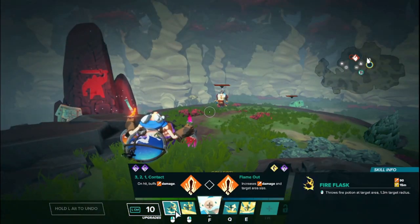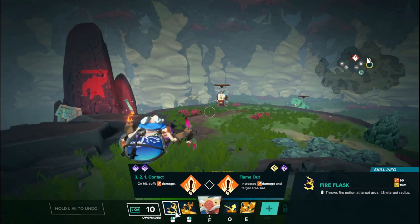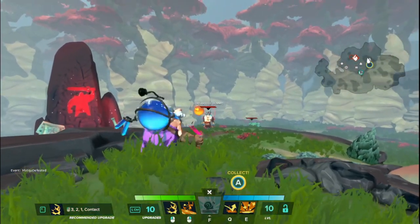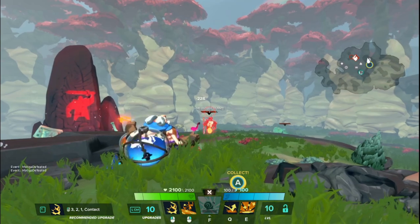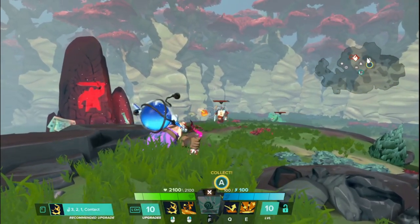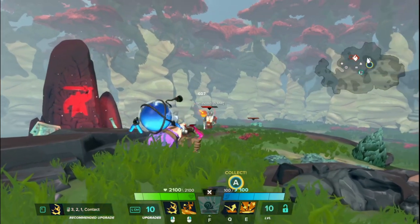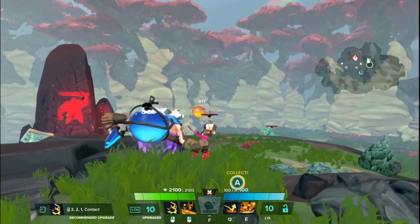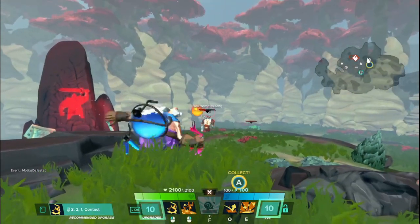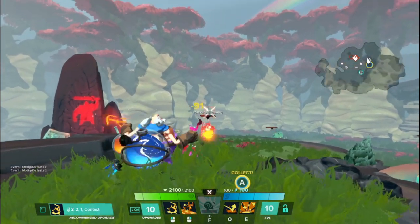Anyway, let's go into his LMB, which is called Fire Flask. It throws a flask at the target area, does a small explosion in the radius upon impact, and deals 90 damage pre-armor mitigation. You throw it and there's a burst of flame in the space where it impacts — it's a fairly big, forgiving area. Even if you don't hit directly, you'll often still hit nearby enemies like Nasus there.